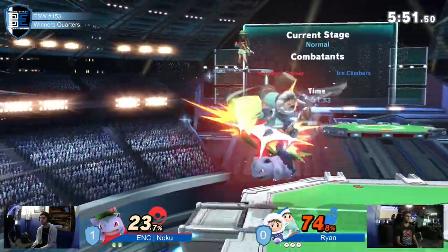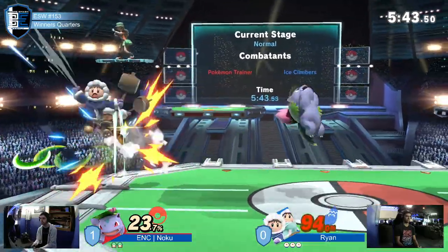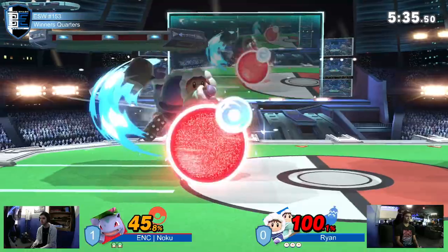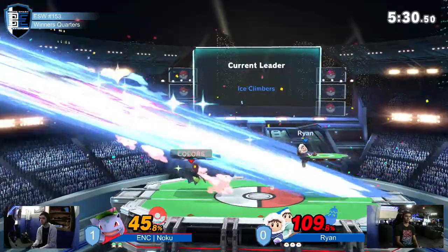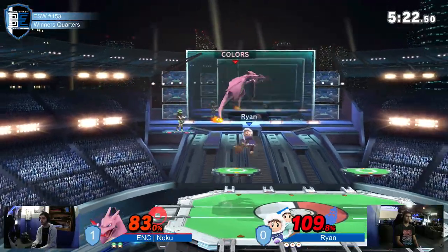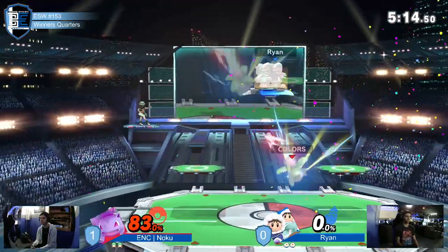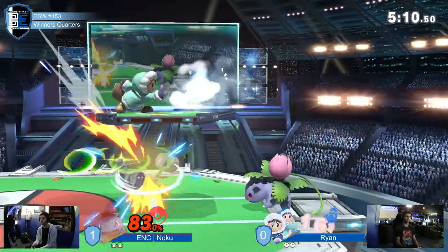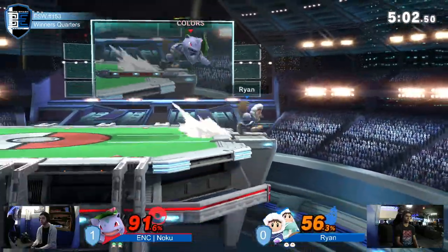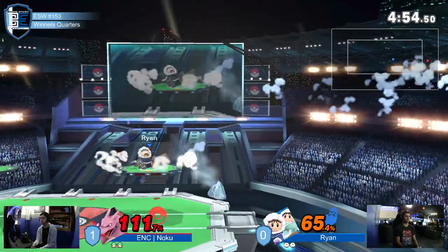Up he lands — sends Nana at a very weird angle, she almost dies. Immediately trying to remove Nana as a playable character. Noku does not want to deal with these ICs, especially their D-syncs. Grab Nana with the forward throw, kills Nana. So next time Popo goes off stage, he's not gonna have an easy time coming back at all if he goes below stage level.